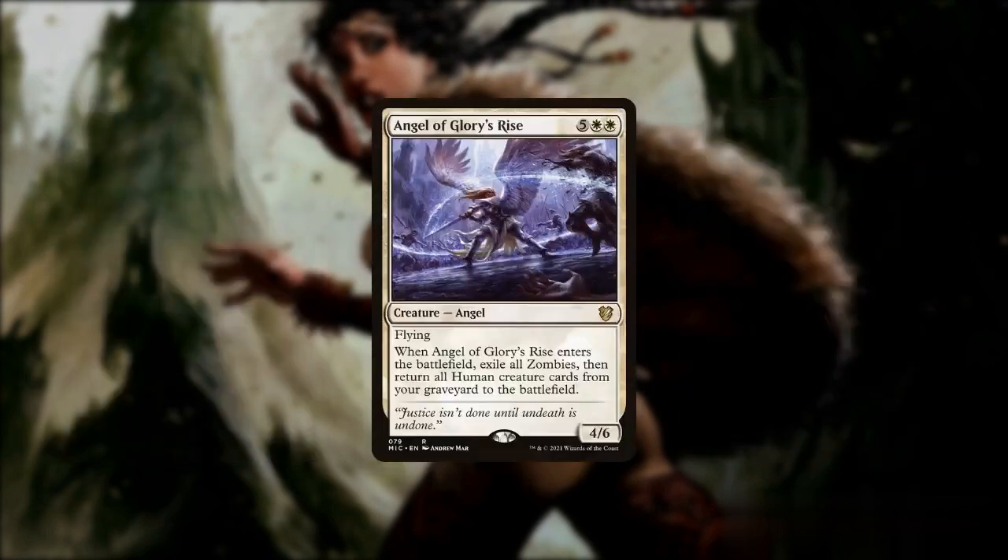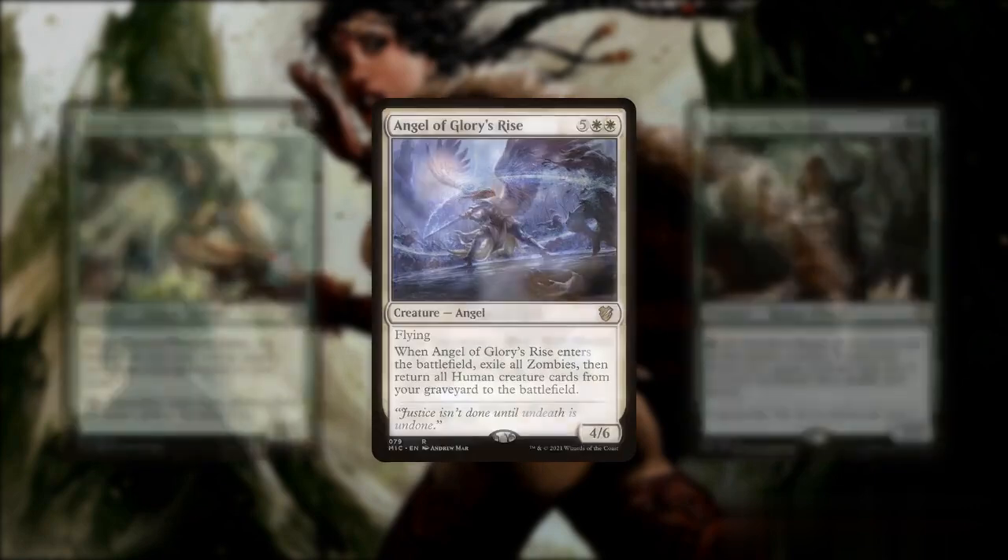Angel of Glory's Rise can mass resurrect a bunch of humans we control, along with Safi Erica's daughter, to get multiple values from their ETB triggers, while also having the bonus of getting rid of any zombie creatures should there be any of those on the battlefield.